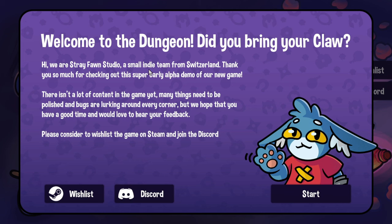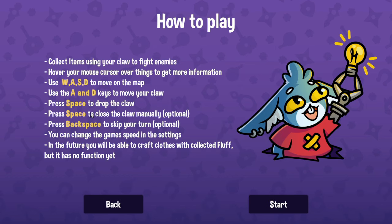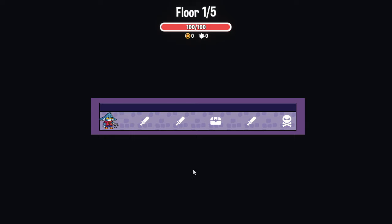Small indie team from Switzerland. Here are our controls: use that to move on the map, and you need to move your claw — spacebar to drop. You can close the claw manually to pick certain things out. In the future you'll be able to craft claws with collected fluff, but it has no function yet. Still a work in progress, hence the demo — it comes out later this year.